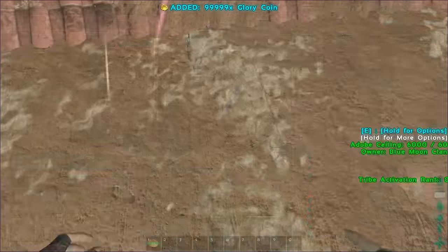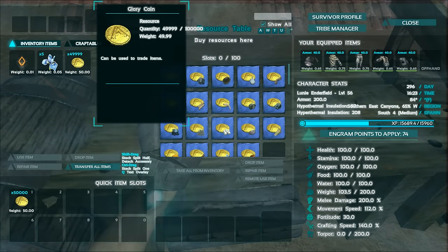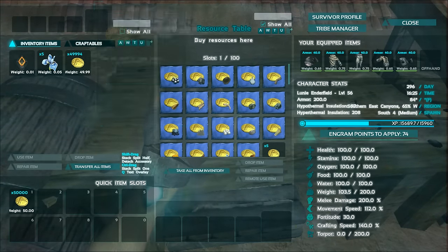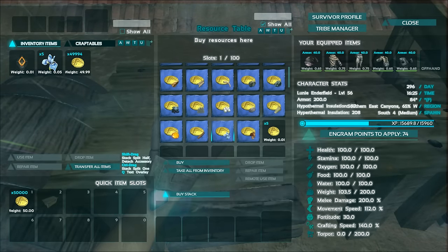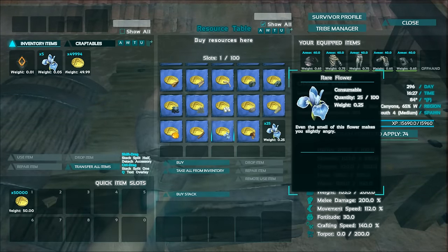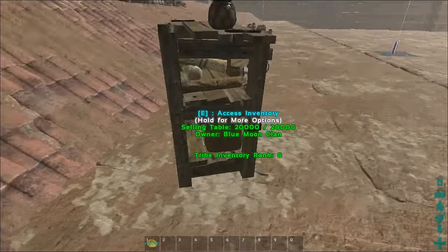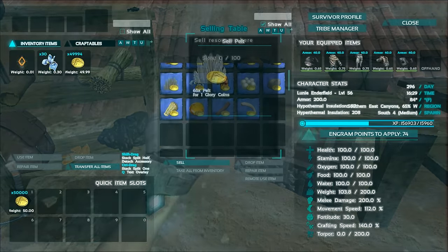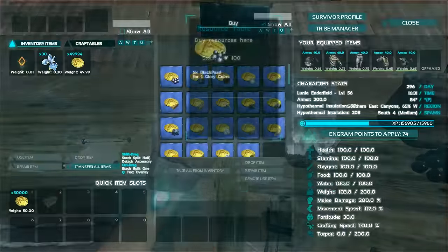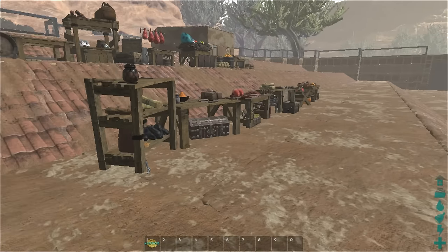I'm going to take the rest of these coins. If you don't know how to transfer one at a time, you just hold Ctrl and press T over the item. Let's go ahead and buy five. There we go — bought five times. As you can see, this is the resource table with all the basic resources. There are a few items in different tables for various reasons, but both tables are pretty much identical in that they have the same resources listed.